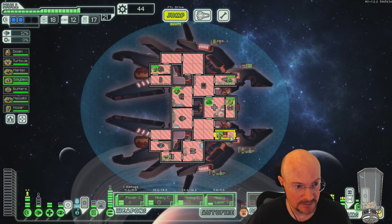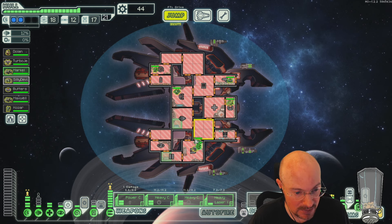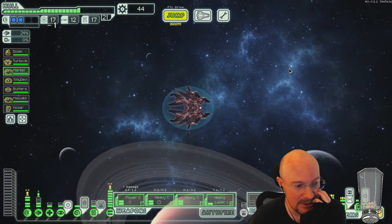Forget fun, go consistency. That is what you have to do for Hard No-Pause wins, and I'm transferring a lot of those play strategies to viewer ships, especially when there are ships that are a little weaker. Although this one's not that weak — just my play style now.